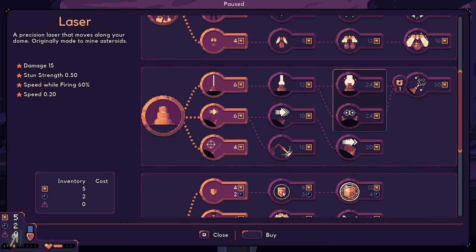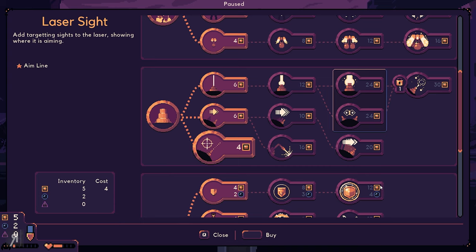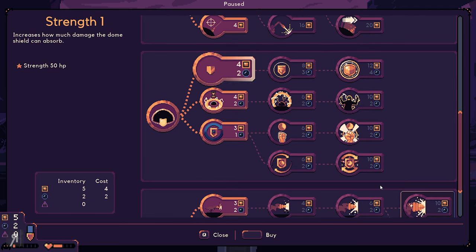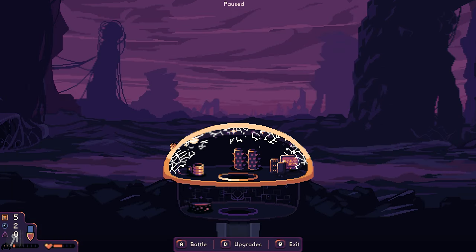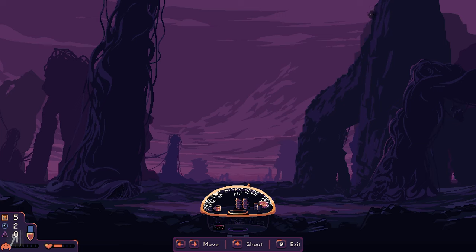Looking at the options: add targeting sights to the laser showing where it's aiming — I can't take the strength one yet, I need one more resource. I don't have enough, which is frustrating. There's also an option to increase how much damage the dome shield can absorb. I'm going to wait and take a chance — I'm going to see whether I can win the next wave through pure laser damage.